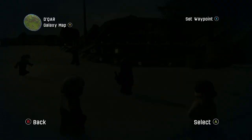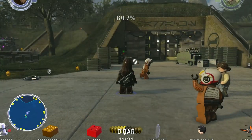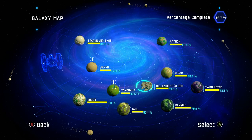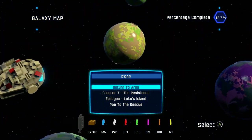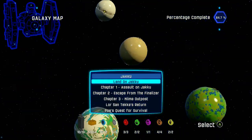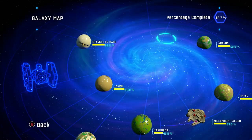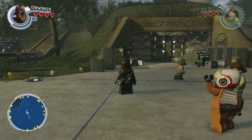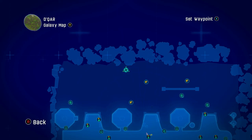Generals are done on this planet — all 12 of them. Next, let's go do the First Order mission, in case it's a long one, and then we can go run around and collect all the other gold bricks. It's not letting me set a waypoint, so let's just go find it.